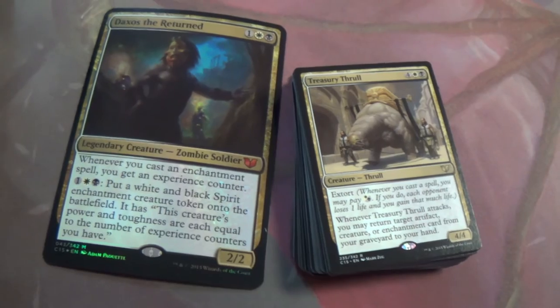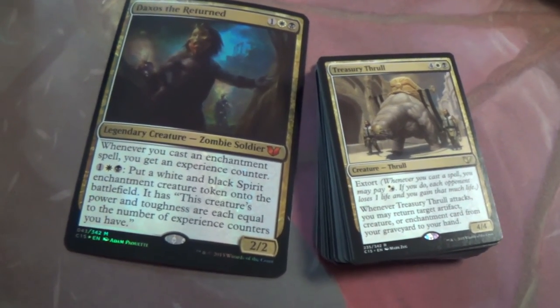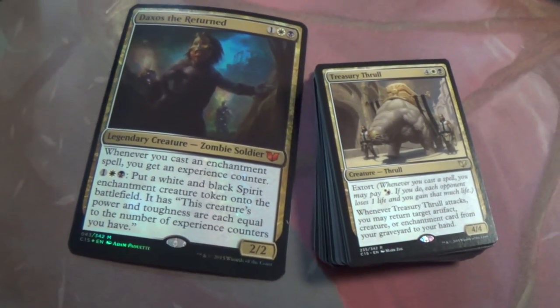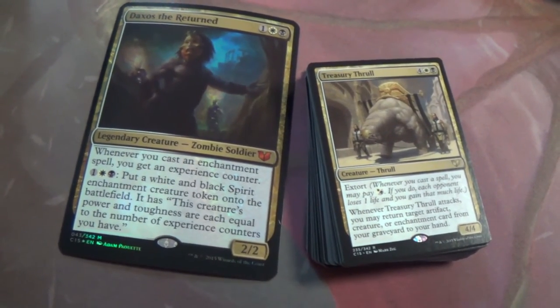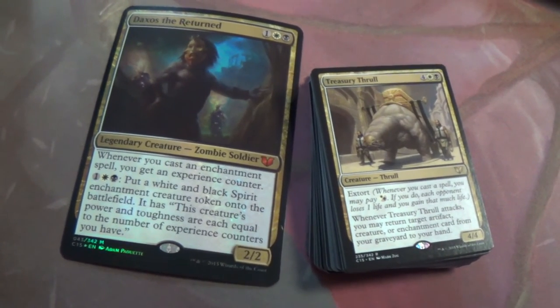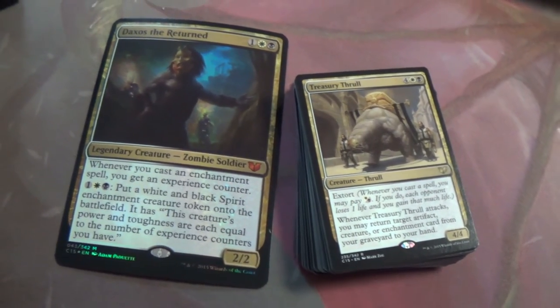Treasury Thrall — when it attacks, return an artifact, creature, or enchantment from your graveyard to your hand. Another returned-enchantment-to-hand effect. Extort, just for a little bit of value. Extort I really love in multiplayer — pay one mana, they all lose one, you gain one times the number of players. Just look at that art though.